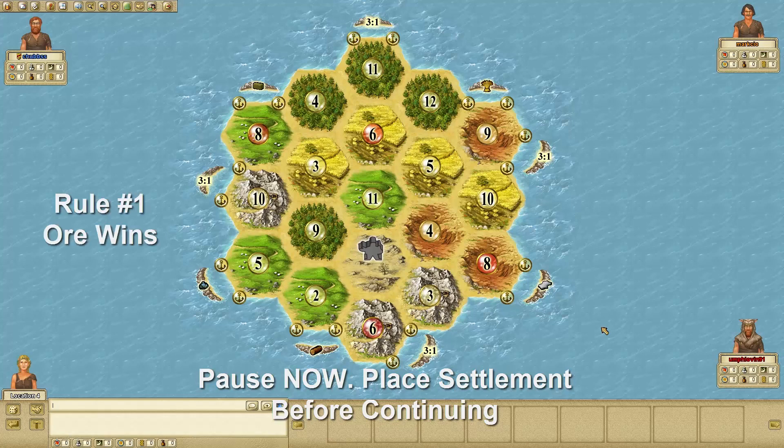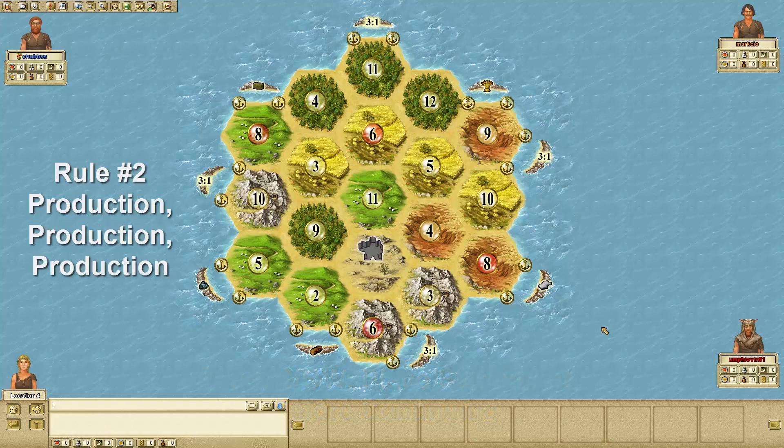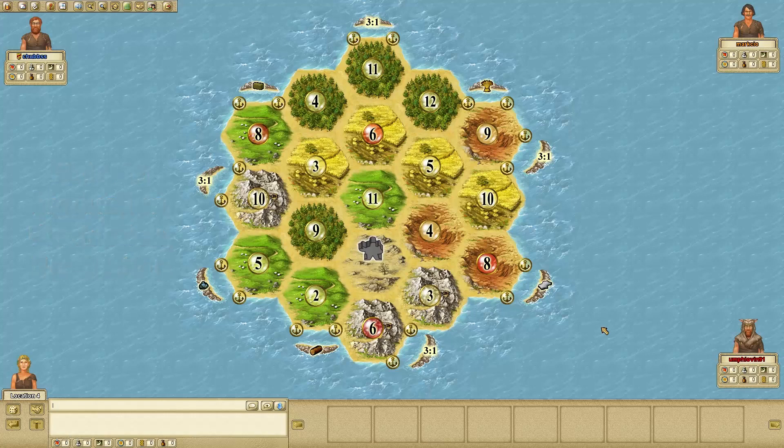The first thing that I look at when I look at a board is where are the ores. And the second thing that I look at is where are the high producing spots. This is an interesting board because the ores — the 6 ore and the 3 ore — are really down near the bottom of the island, and they're sort of blocked off by that desert. So that's going to make it difficult to get ore.